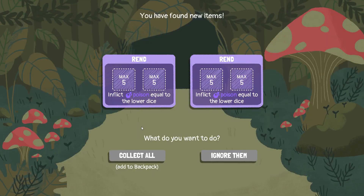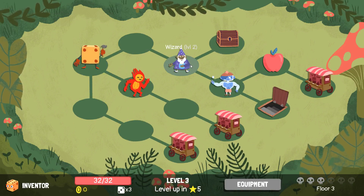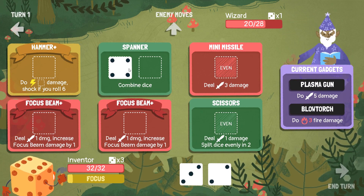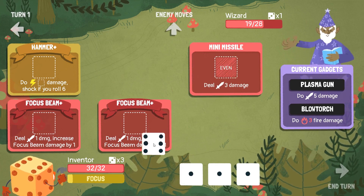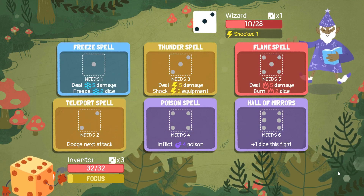We get an item. Rend. A shop - another upgrade there, that could be good. Let's fight the wizard first. And then if we do a four and a three, stick that in there. Then the six in there, the one in there, the one in there. We're going to say throw dice, but that's the witch, not the inventor. Good job, brain.